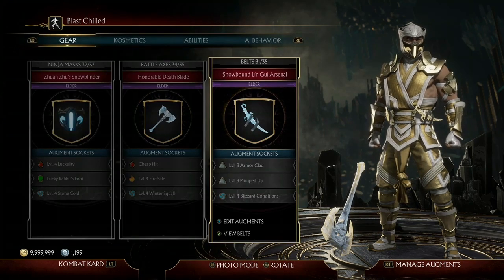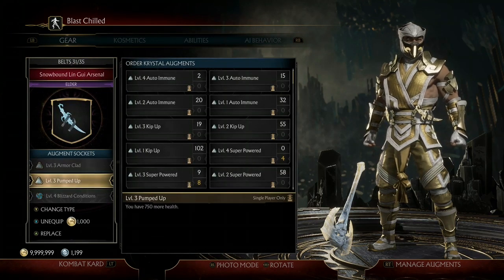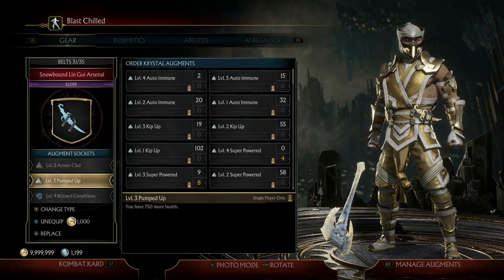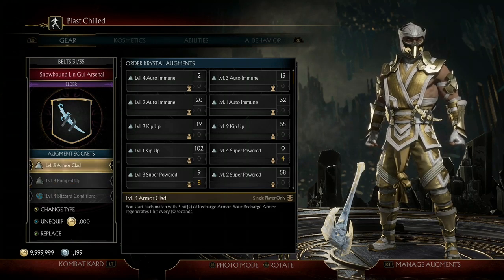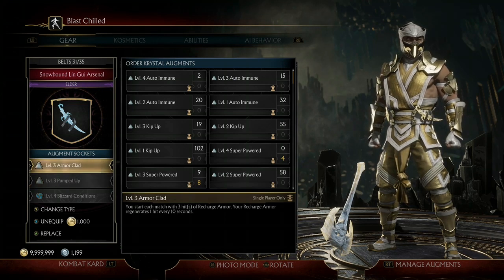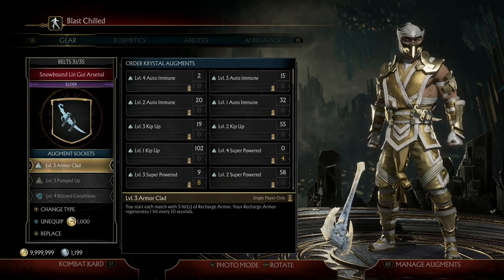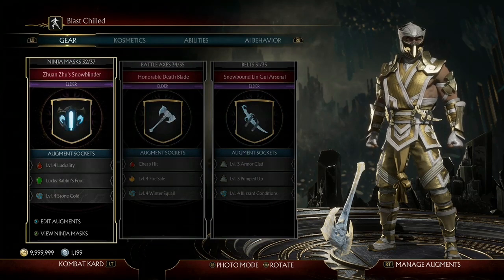The next two augments are the main defensive part of this build: level three Armor Clad and level three Pumped Up. Level three Pumped Up gives us 750 more health, which is useful especially in boss towers, co-op towers, or Test Your Luck towers where you need to absorb more damage. Level three Armor Clad allows us to absorb hits without getting knocked out of whatever move we're doing, and it also prevents us from being comboed.